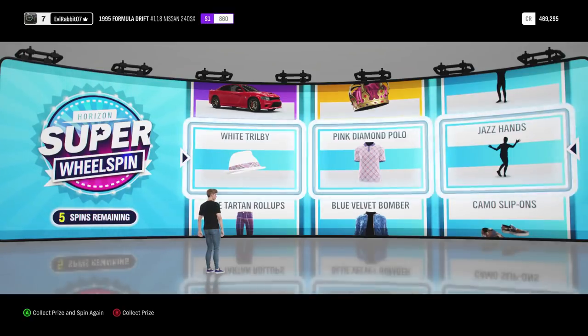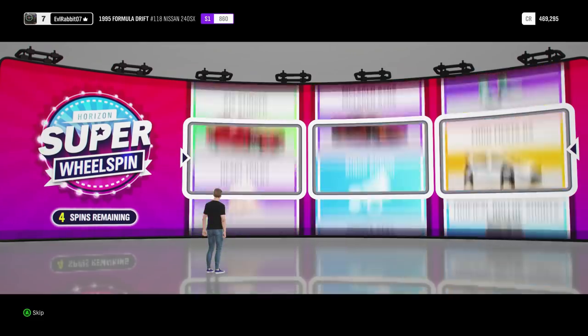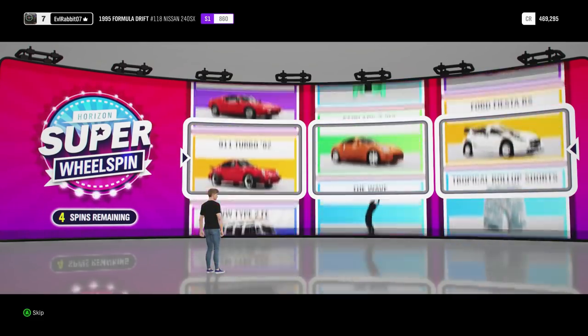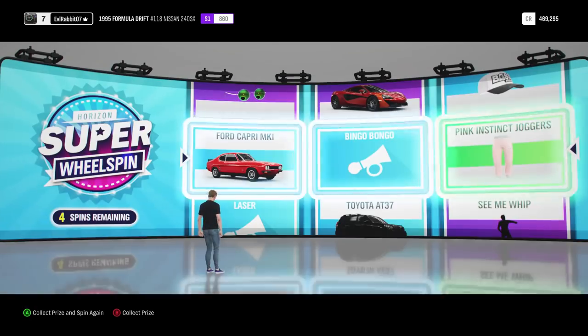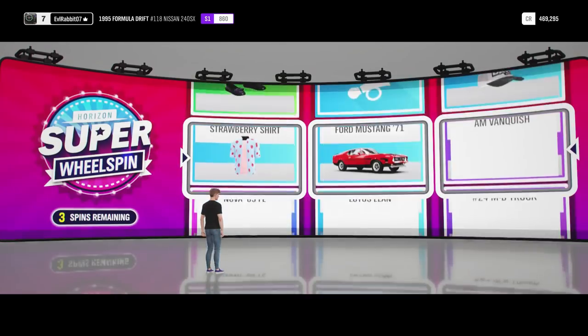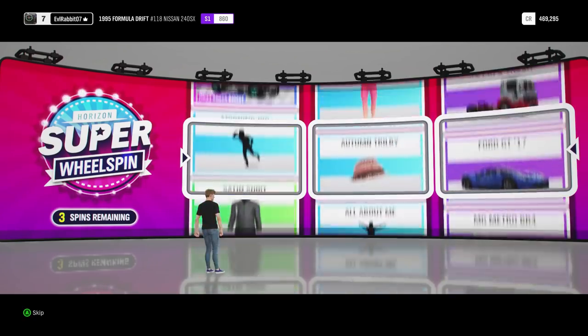Pink diamond polo and a white one, and jazz hands — I feel like those are all something you would wear and do at the same time. I don't think I'm going to personally wear those. We got four more spins after this. We got a Ford Capri Mark 1, Bing Bong, and some pink jogging pants. I feel like I'm not going to wear pink yoga pants, but you never know — probably not ever.